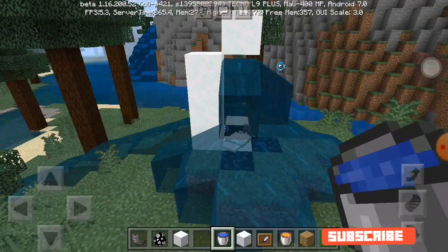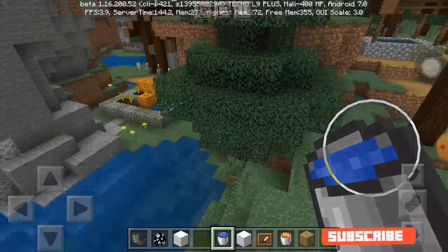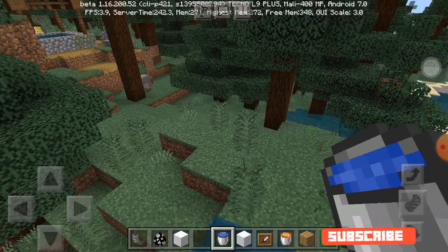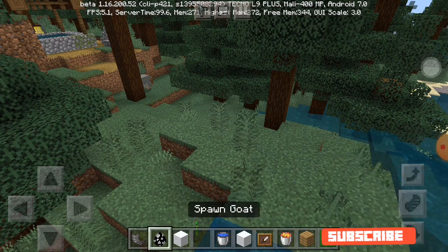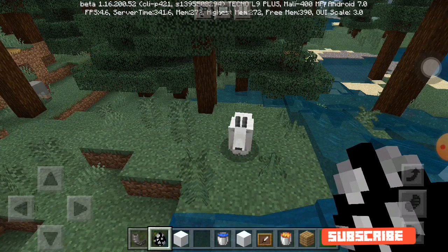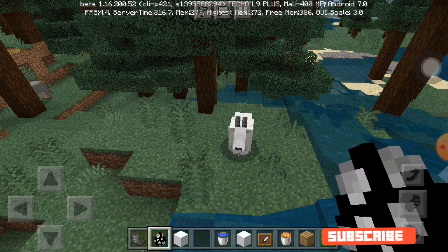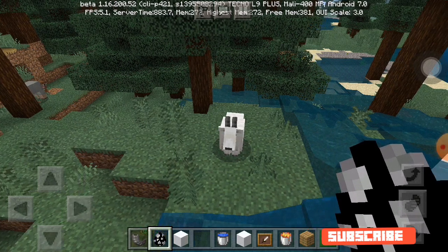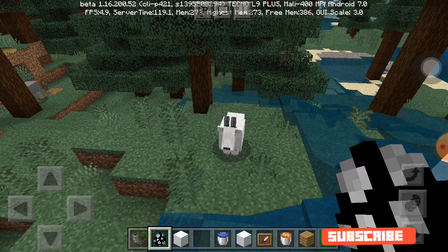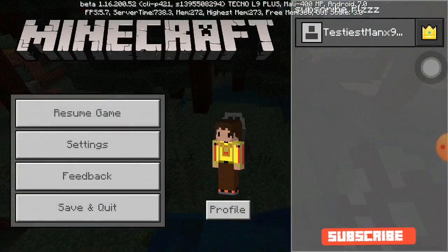The video is about how to turn your Minecraft Bedrock Edition to look like Java Edition. You can't actually convert it, but I'll show you how to make it look like Java Edition using mods or add-ons on your phone. There's a link in the description to download the update. Once downloaded, turn on the experimental gameplay — I'll show you that later. Now let's talk about the touch controls.